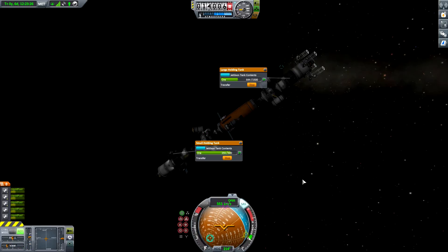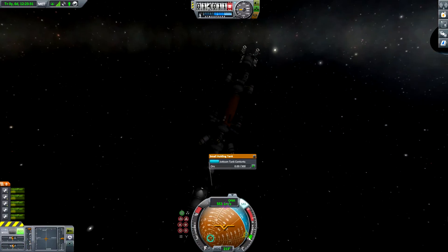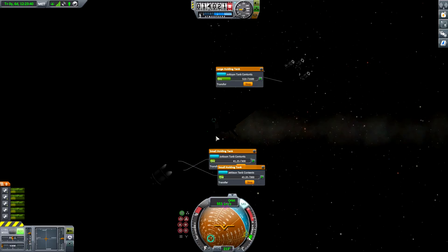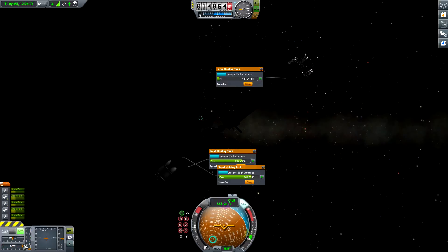Bring the ore over. Now we are in the shadow of the moon. Can I maybe select this one and select this one? Yes, awesome. It would be cool if I could transfer some fuel at the same time, but I don't think that's possible. Now we are transferring all the ore into the space ore transporter. The SAS is going crazy — this is not good, this is not a good sign.